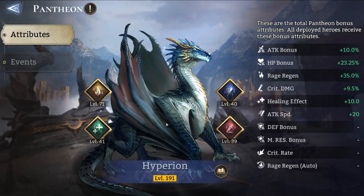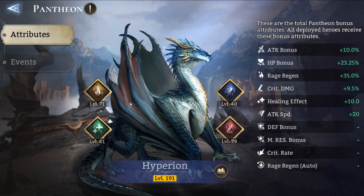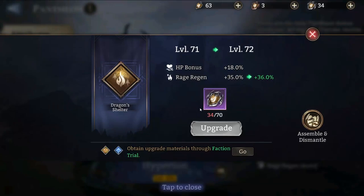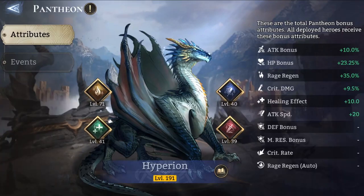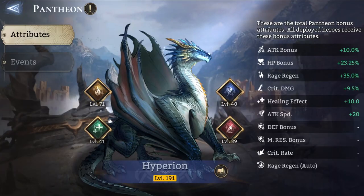Going back to the Pantheon, the Hyperion has four attributes: Dragon's Shelter, Dragon's Spirit, Agility, and Might — think of these as the purple, brown, green, and red ones. Each one provides a bonus to two different stats. The brown one provides HP bonus and Rage Regen; the blue one provides attack bonus and attack speed; the green one provides HP bonus and healing effect; and the red one provides attack bonus and crit damage. This is already going to be quite useful in Tide, guild boss, and campaign progression.